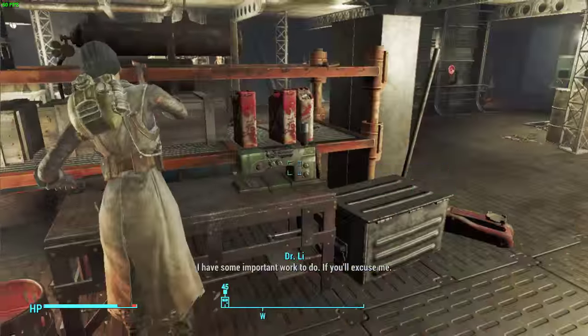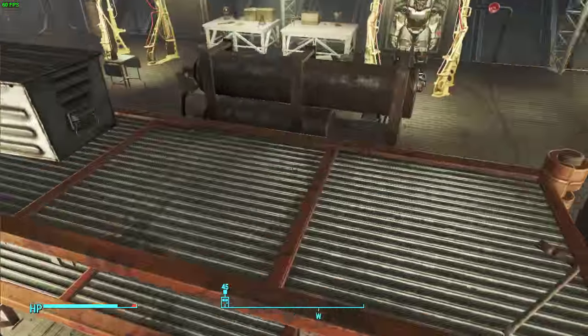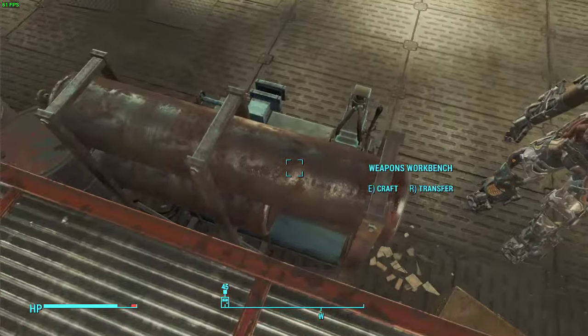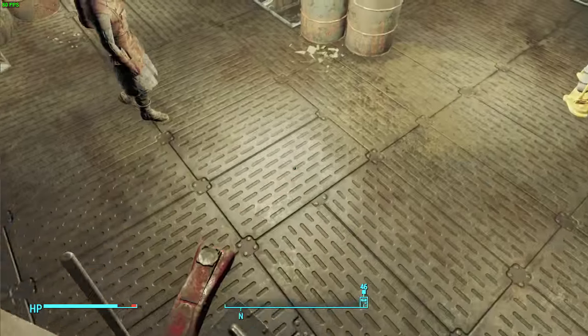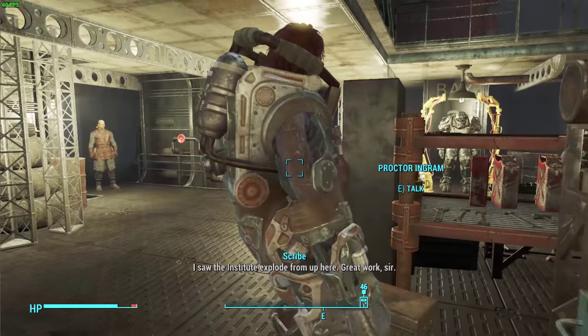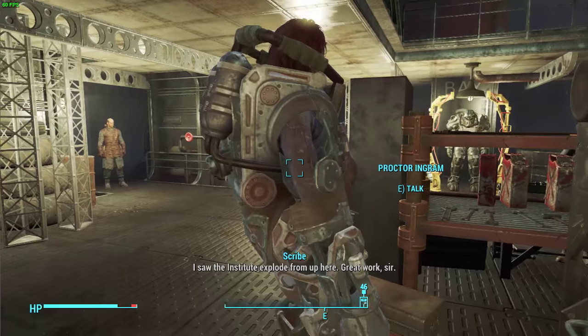I should have mentioned before that I did this on the PC, because you have to use console commands to do this. So what I did is I hopped up here and waited for her to go and use this weapons workbench. And what you want to do is not have anything selected in the console. You want to come up to her and make sure that you have the square to talk to her.